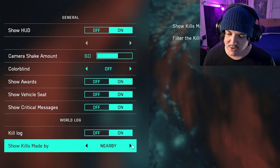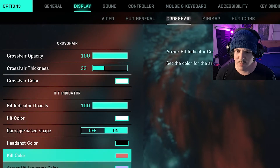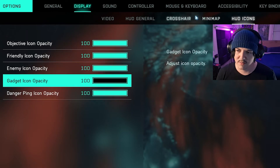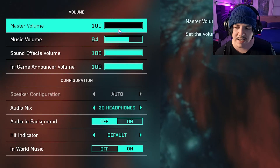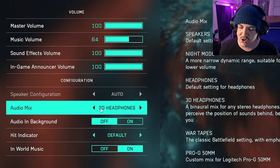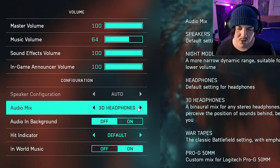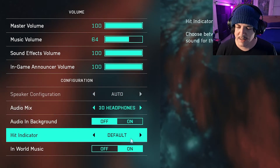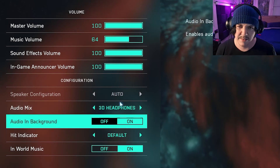For sound, I keep everything the same except music volume — I turn that down in case it ramps up at end game and gets distracting. For speaker configuration and audio mix, keep that on 3D Headphones if you have them, otherwise regular headphones is fine. Hit indicator and the rest I keep at default. Voice chat is completely up to you.